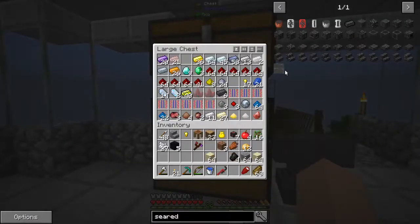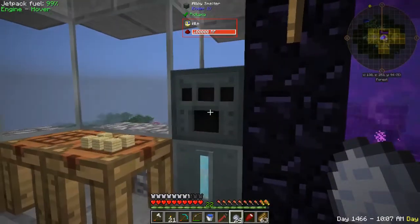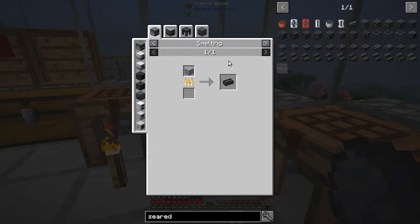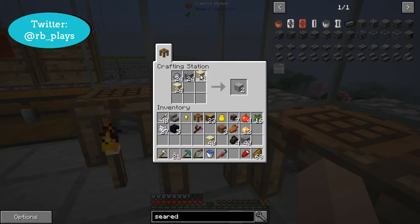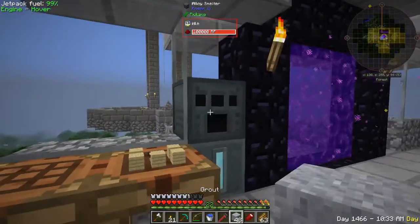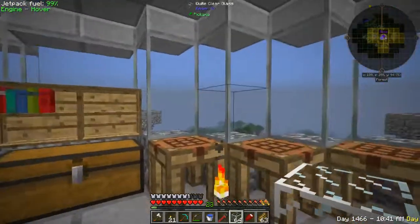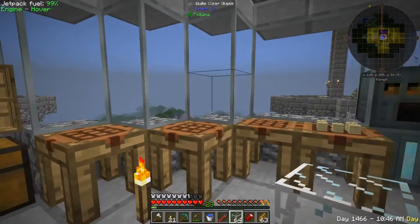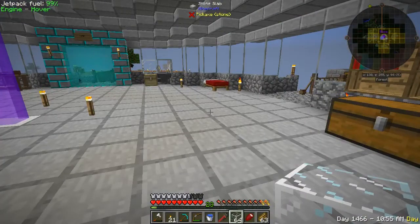Over here in the chest I have 24 clay — I'm going to need to go get some more, but this will be enough to at least get us started. Let's go ahead and put this in. We want to go here, then here, then this one right here — and we got 48 of those. Let's go ahead and cook those up, and while that's cooking up, I'm going to head on over to the riverbed to get some more clay. You guys hang tight for just a few minutes while I do that. When we come back, we'll get going on building all of the components for our smeltery.